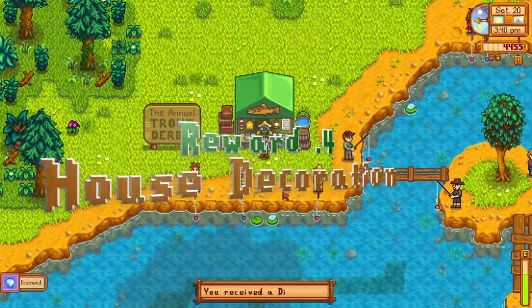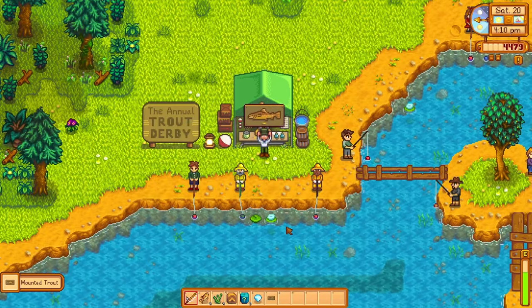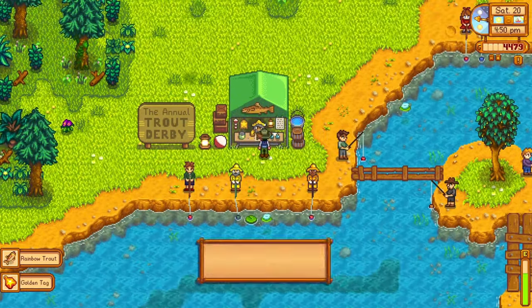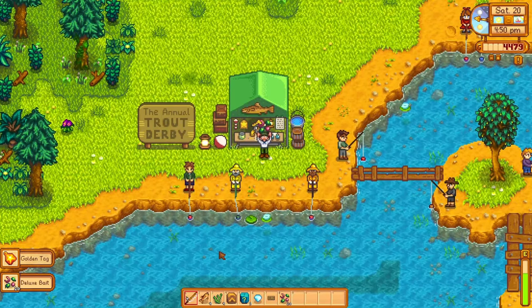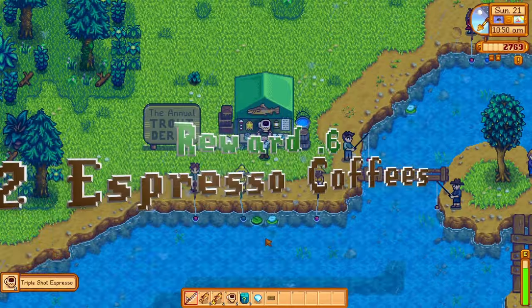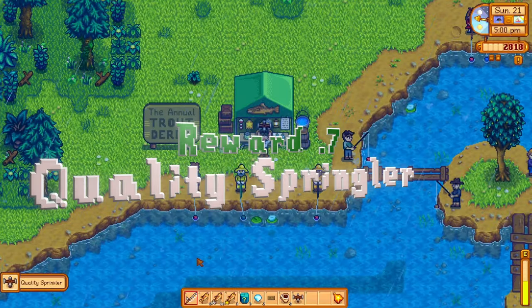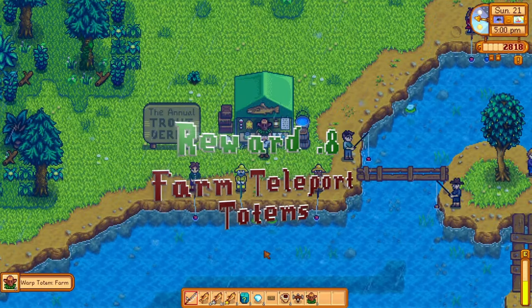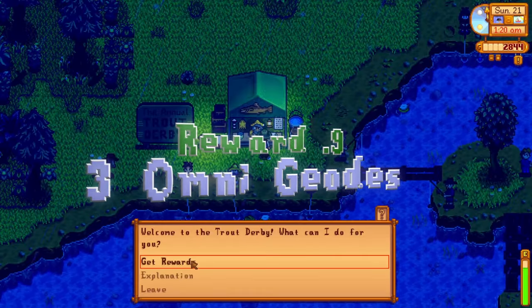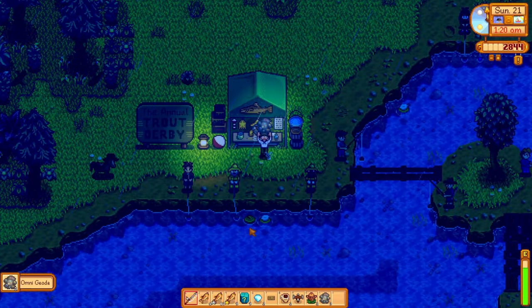A unique mountain trout house decoration, 20 deluxe bait which is better than the regular bait and makes fish bite faster and also increases your fishing bar by a bit, 2 espresso coffees, a quality sprinkler, 3 farm teleporting totems, 3 omni geodes, and finally the bucket hat.